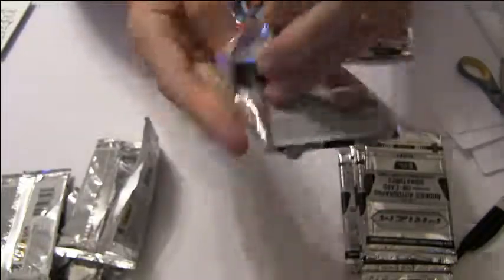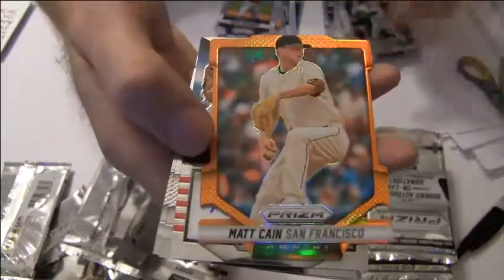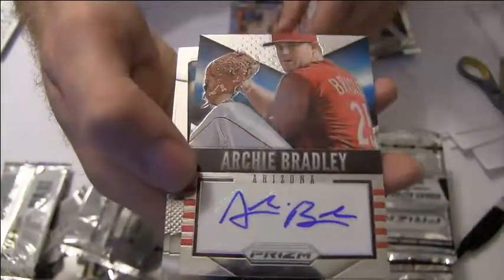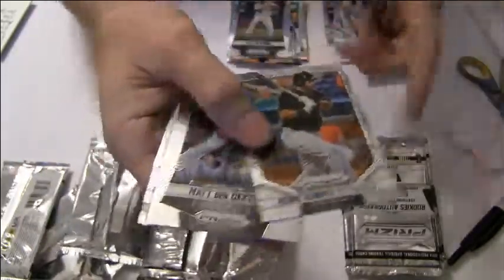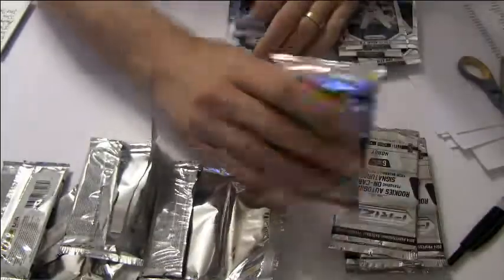We got a Hosmer USA, Holmberg, we got a Matt Cain die cut orange. We got an Archie Bradley auto going out to Brandon N.O.G. We got a Wong rookie, Decker, DeJesus refractor.